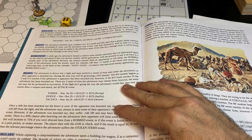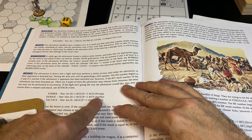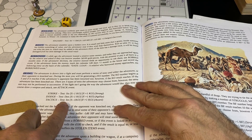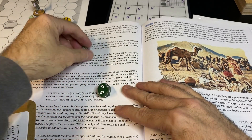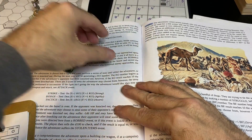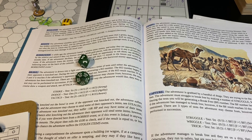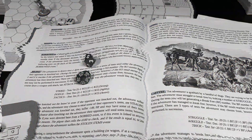Now I can use Strike again — rolled 97 — oh man, pulling my punches. We're back up to six. Now Tactics again — rolled 50 — nope, so we're up to seven. I'm going to complete the rest of this off camera so I'm not just rolling a bunch of dice. I'll see you guys after the testing is done.